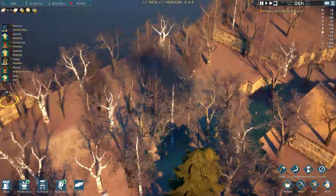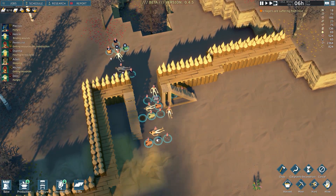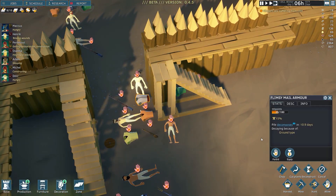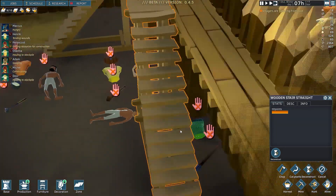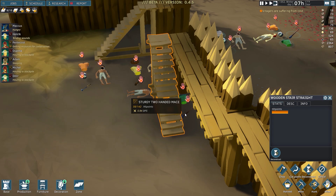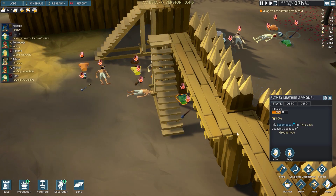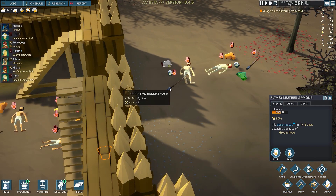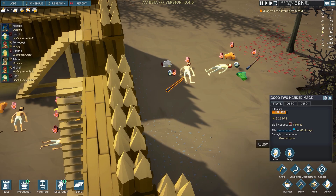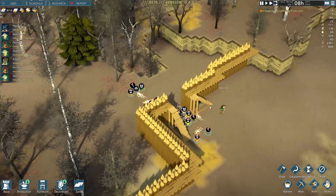The other group of attackers ran. We killed five of them — which honestly is not that bad. Sturdy two-handed mace — I don't know if that's better than ours. Good, 6.25 — yeah, I'll definitely take that. Now with the walls up, I think we're pretty much a little bit better off defensively, which I like. That's a pretty good situation to be in.